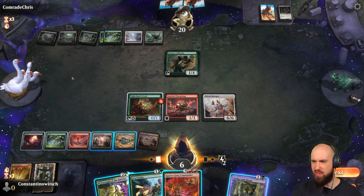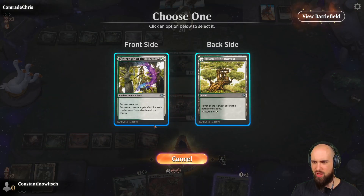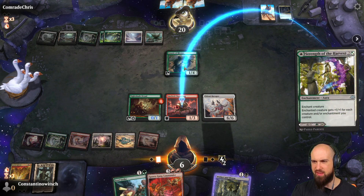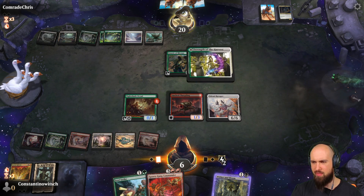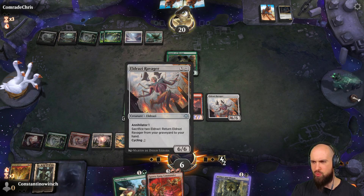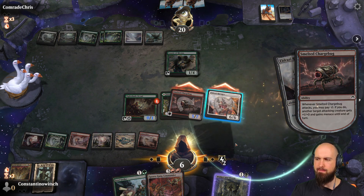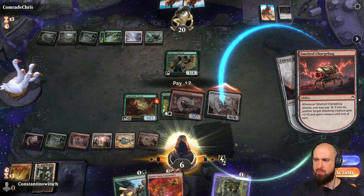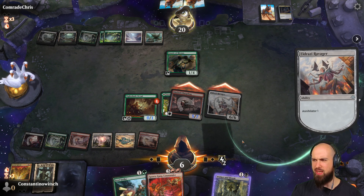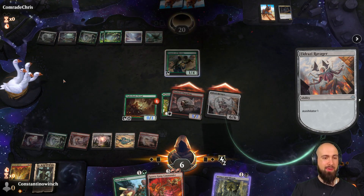Maybe we can make it. We are going to enchant the Chargeback since he's got menace, so he cannot block him. Now we are going to attack with our two big creatures. He's got to sacrifice a creature now — he gives up! Alright!